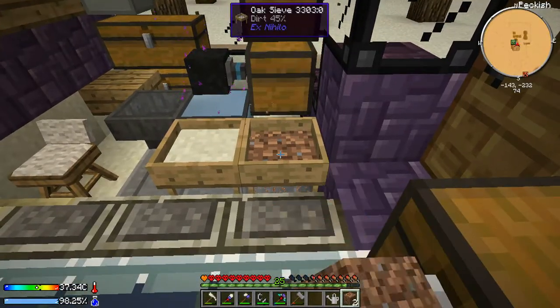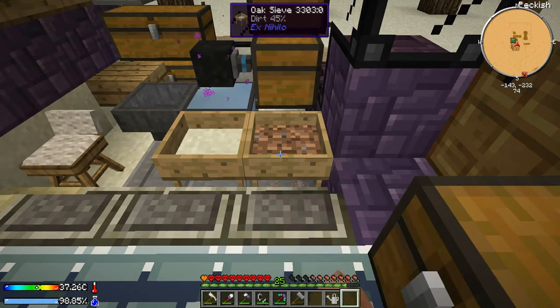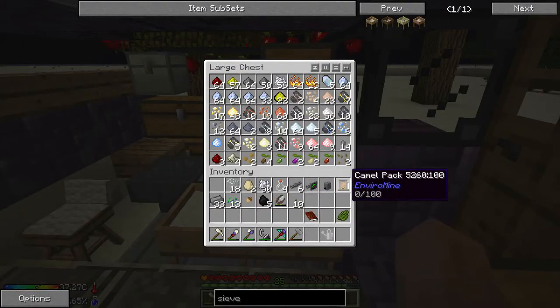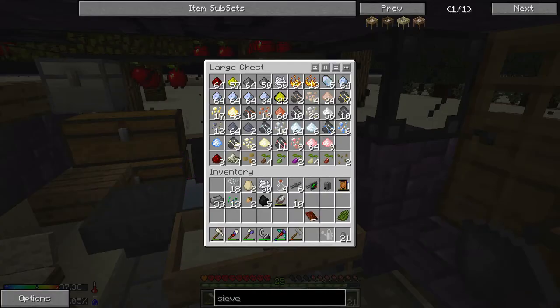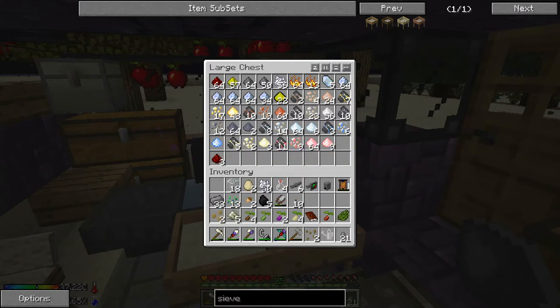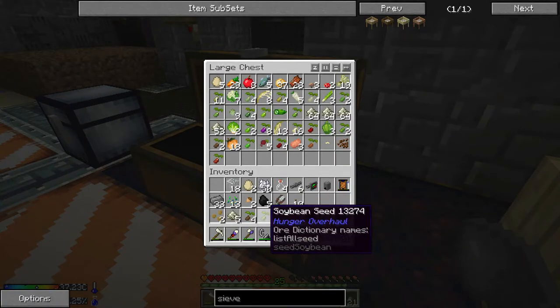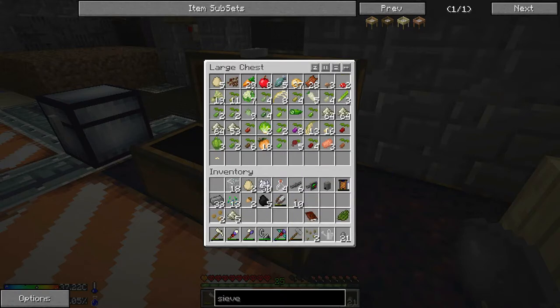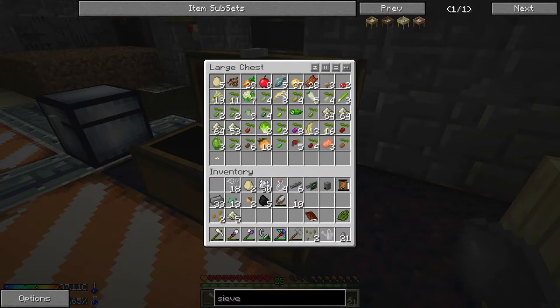We've got a couple more to sieve — see if we get anything else interesting. It looks like we got another grass seed there. So we've got two grass seeds, an acorn maybe, and the vacuum hopper is now empty. We also got a whole bunch more Pam's Harvestcraft stuff — tomato was a new one, and sugar cane which is pretty important.